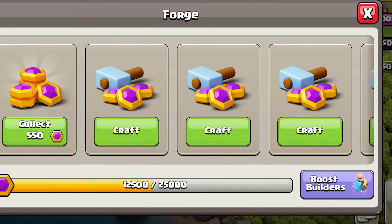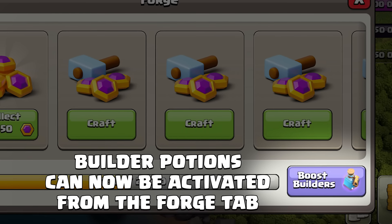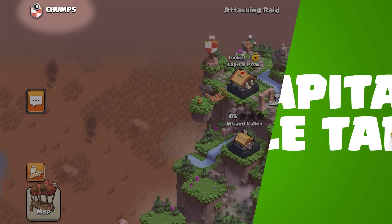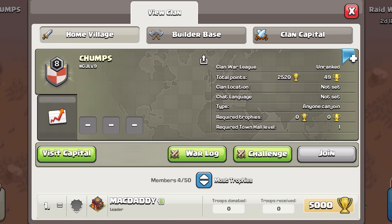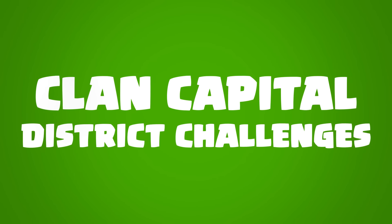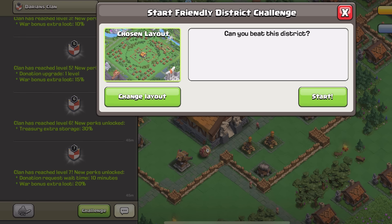To start, Builder Potions will now work on the Forge, allowing you to speed up the rate at which you can manufacture Capital Gold. And who doesn't want more of these really cool golden purple coins? We've also added a profile button that will allow you to view your enemy Clan during a Capital Raid. Additionally, you can now create district-friendly challenges during a Raid weekend for layouts that have not been changed during that weekend.